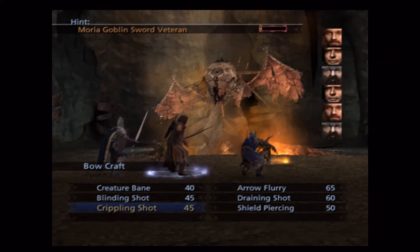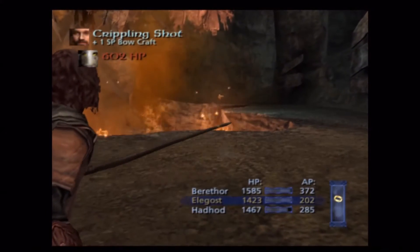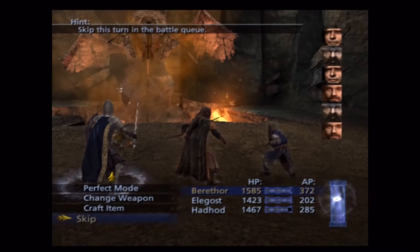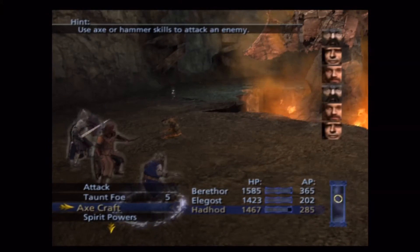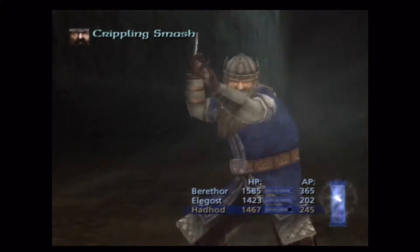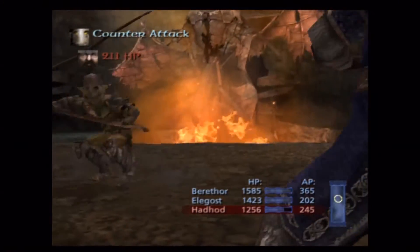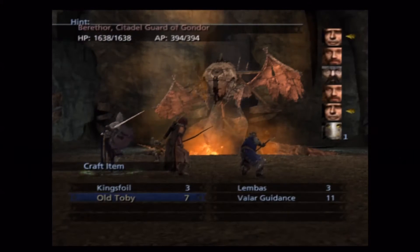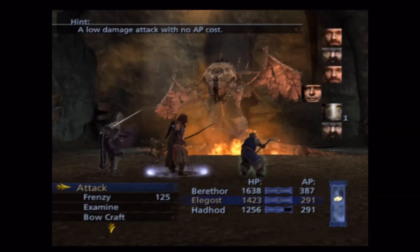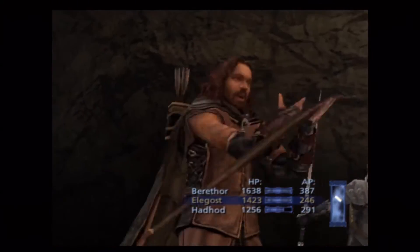Looks like we're bringing in Hadhod — buffing him to maybe cripple something, that's my guess. The fight is obviously well under control and basically over. One thing I want to mention: I've talked a couple of times about when you wake enemies up, you want to use something like a crippling blow. The only thing with that is the enemies can get a counter-attack.